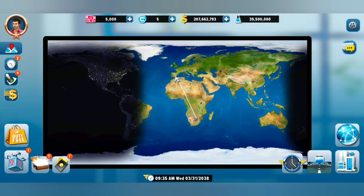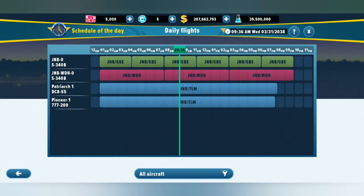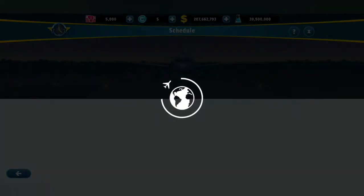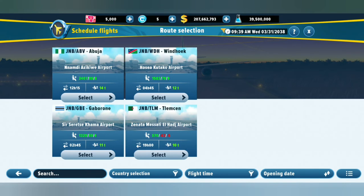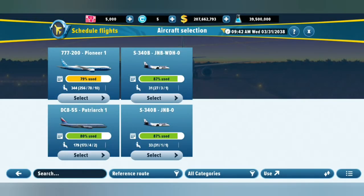Moving over to the clock with wings on the right-hand side — this has everything to do with the schedule. These are the flights we've got coming in and out. If we hit it again to schedule flights, we can start scheduling flights from certain destinations. Here we can see Pioneer One is used only 79% of its capacity — we can probably do better and send it somewhere else if we like.